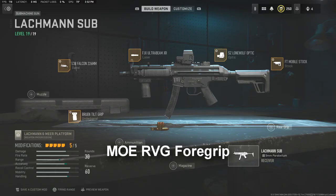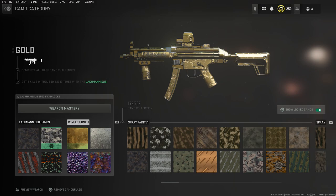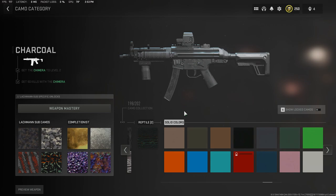Moving on to the camos — we usually don't put camos on, but we have to for this one. Moving all the way to the solid colors, we're going to be running with charcoal. To unlock charcoal, you have to use the Honey Badger, so if you've never used it, you will have to. You're probably wondering why charcoal — well, without it the gun looks normal, but with charcoal you get a lot of battle-worn marks. The grip is worn, the magazine is worn, and it just looks a lot better that way. Highly recommend running charcoal.